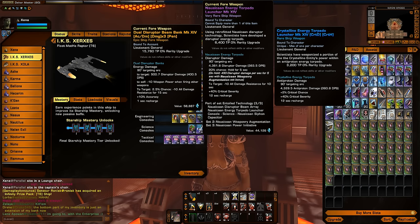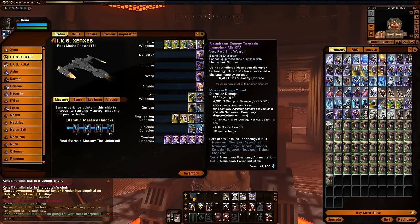That was an anti-proton-based energy torpedo. But now, finally, there's one you can actually get from an episode — an energy-based torpedo you can get from an episode. It actually looks to be a good torpedo, and it's much more available. You can't get the Crystalline Entity torpedo anymore, so this is great for newer players and gives them an option to actually have access to an energy torpedo.